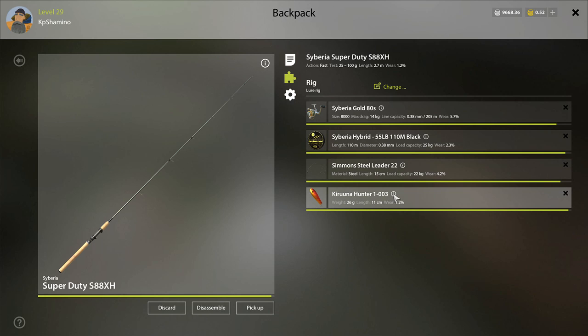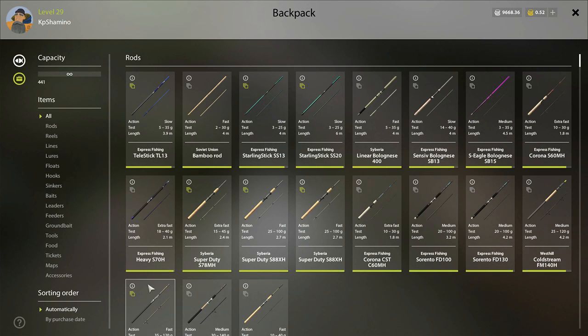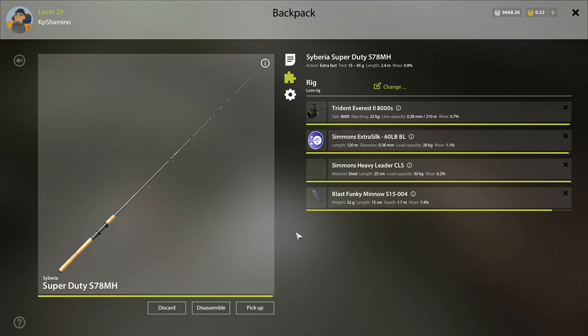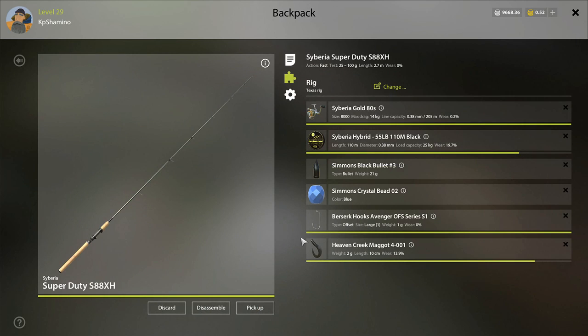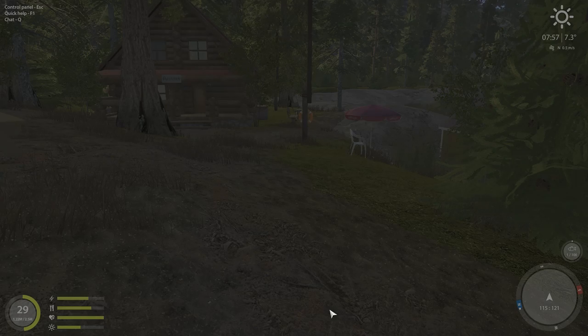The lures already have berserkers on them when you buy them, so those lures are expensive. Get a hunter and a minnow. On my backup rig, when it's not in repair, I go with the Texas rig — that's 80% bottom spinning. This is for the night, where you can get burbot and char. You can also use a genie rig, but I use the Texas rig because it's a little bit better.